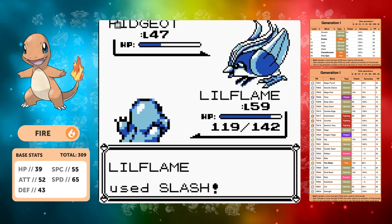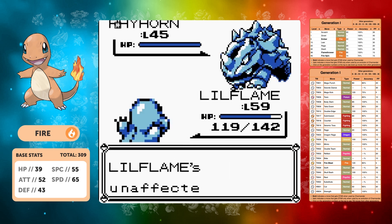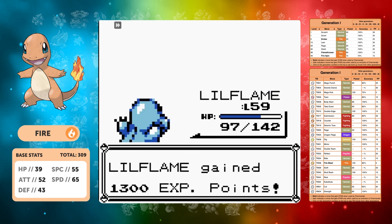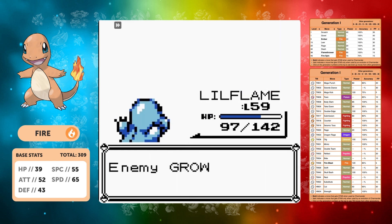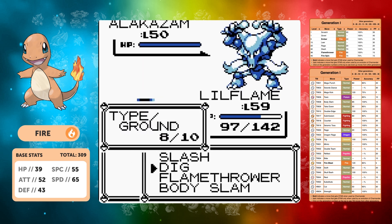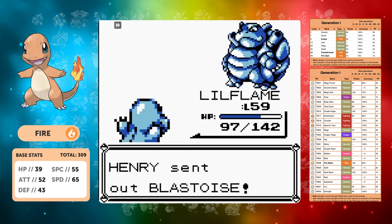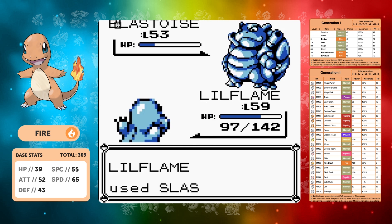In gen one, speed dictates your crit chance — a very high base speed means a lot of critical hits. So we had to train all the way to level 59 before we had a real chance. This is where Swords Dance users could probably do it at a lower level, but I did not want to badge boost. At level 59, Alakazam uses Reflect so we use Slash which circumvents defense increases. Blastoise goes for Withdrawal, mirroring the Silph Co fight, and we take the win.